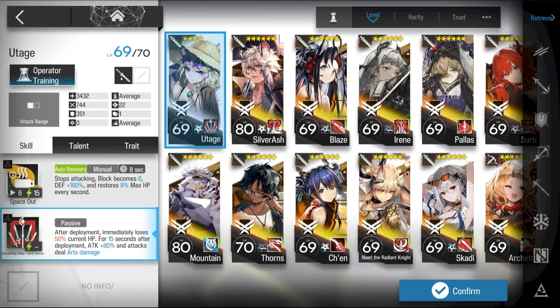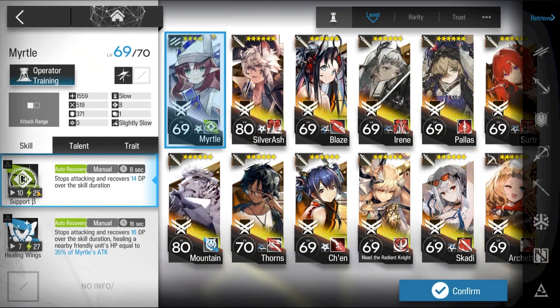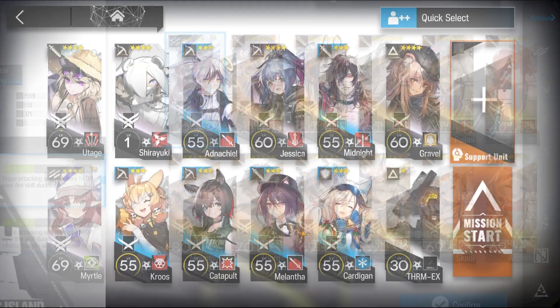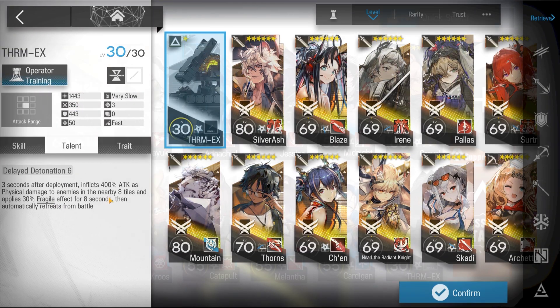Here's the squad composition: a similar operator with High Burst, E2+; Shiryuki for the Arts, E2 optional; any flag bearer for DP, E2 not required; and Thermal. If you don't have Thermal, just bring more DPS.